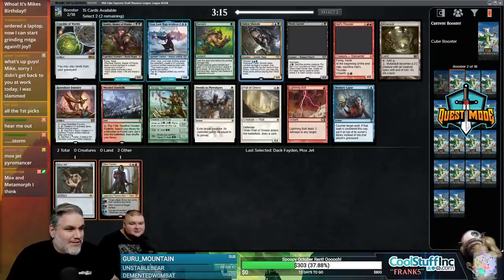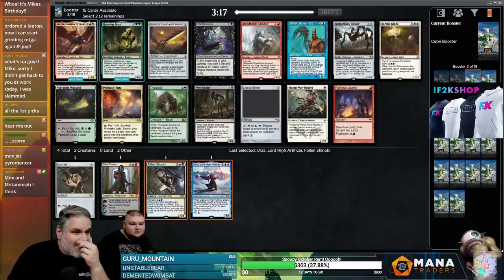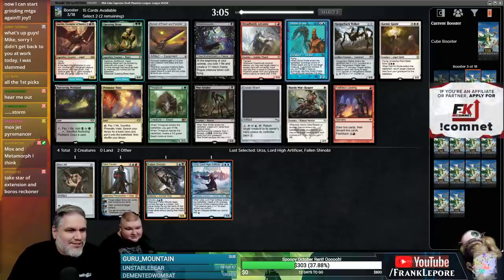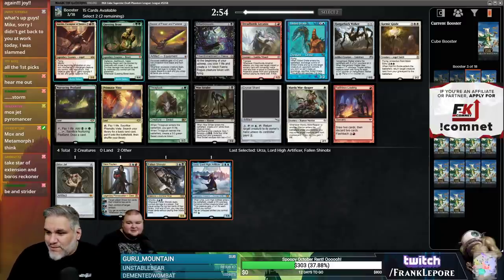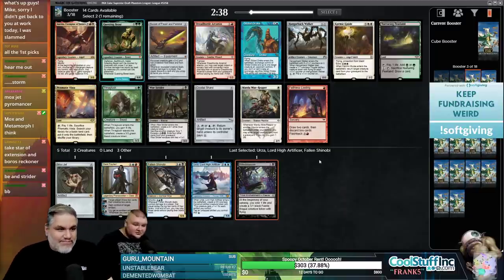No power in this one — we got Fallen Shinobi, Urza, and an accidental pick. Probably Urza is the right call. That's not really the fetch land we want necessarily. I'm just taking Urza. Crystal Shard next — I don't think that's good enough. So this is a modified vintage cube; Gilded Drake is in here. Is Gilded Drake good just because it's a $300 Commander card now? It's like $30 actually. I'm not a big Woe Strider fan; I think Bitter Blossom could be good especially with Fallen Shinobi.